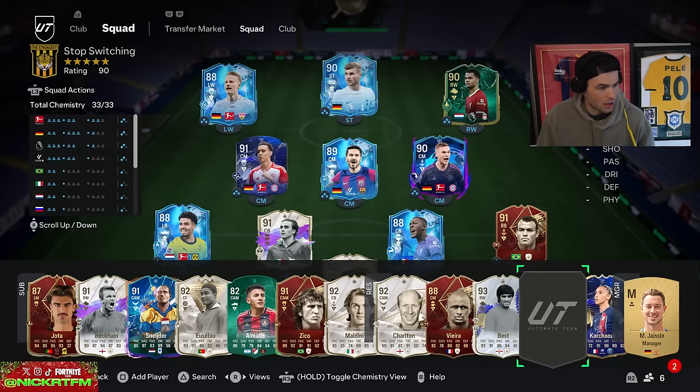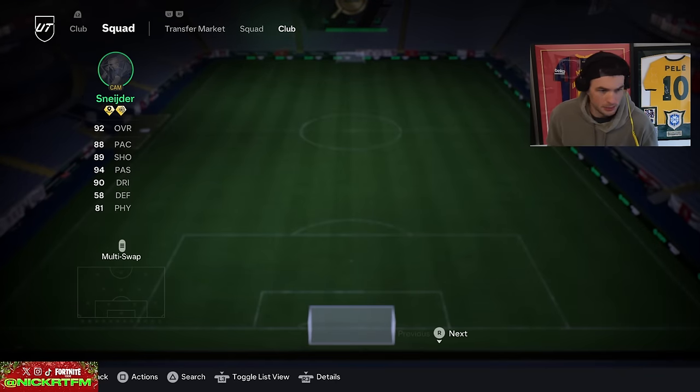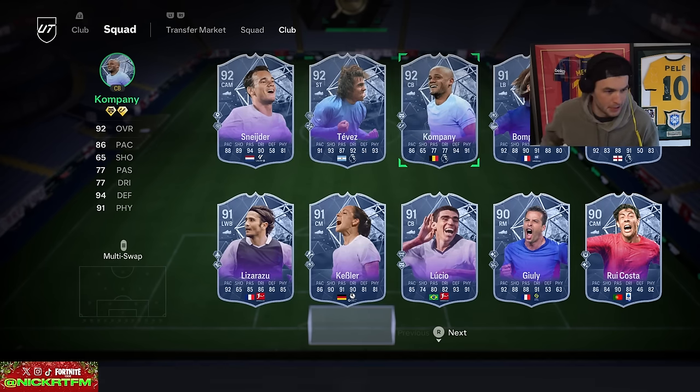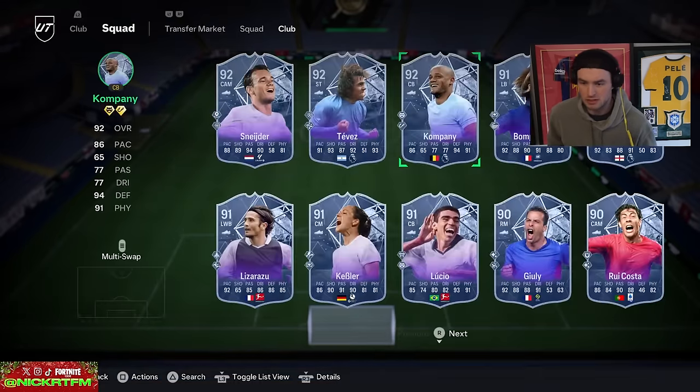Wait — we got Hero upgrades! I'm sleeping on this! Company definitely got an upgrade. Let's see what he got: plus two passing, plus two dribbling — what a card. He's six million coins. They've already won two games, which is why the Heroes are triggering. Company is upgraded.